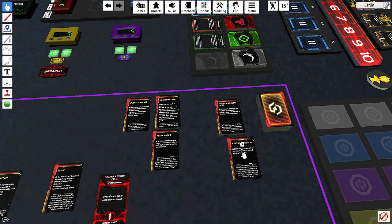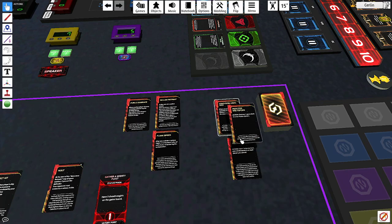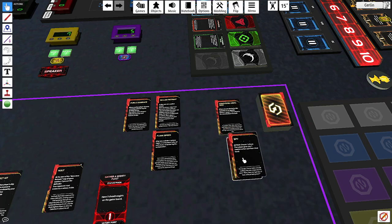One of the best action cards: 'Rise of the Messiah' — place one infantry from your reinforcements on each of your planets. Infantry is hard to get even though it's cheap, so that's a great card. 'Reactor Meltdown' lets you destroy somebody's space dock — also powerful. There's also 'Spy' which lets you steal action cards randomly from another player.